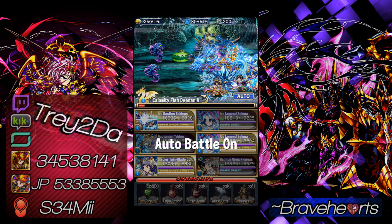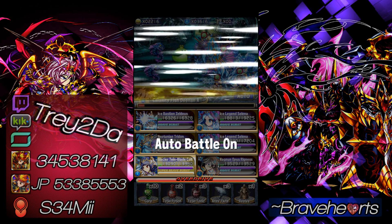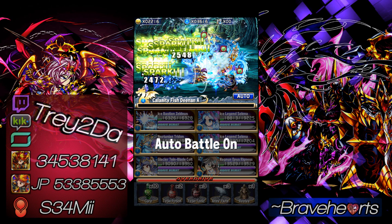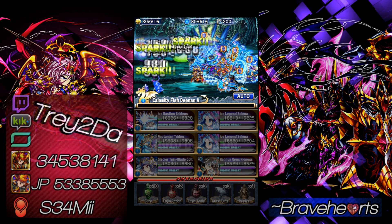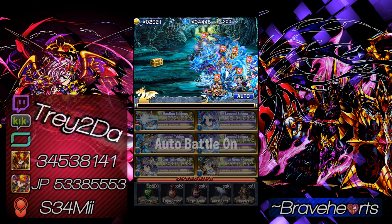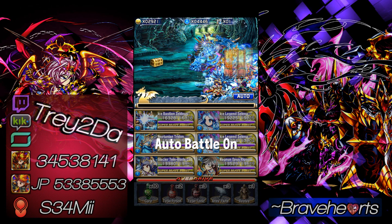Rignus is kind of a just-because unit. I do believe this guy can inflict some status ailments. Rignus has the capability of healing status ailments and healing HP, all that sort of stuff. I brought him for the heck of it as well because he's a powerful water unit. Very easy mission, guys — easy gem and easy sphere frog. Do not waste any time running through this and completing this if you're this far in quest mode.